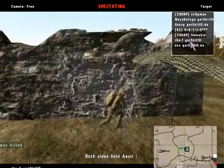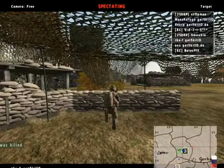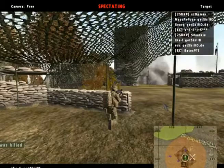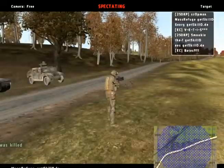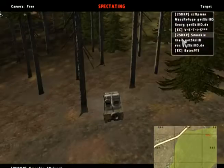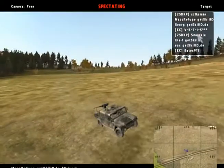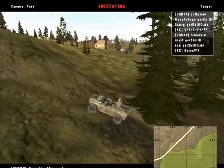Smokey passes by mass refuge — he hasn't spotted him. He tries to find his position. The F is almost inside the zone. The zone is being contested one-on-one. Mass refuge is pushing forward, and Smokey is trying to get to high ground to get the respawn truck, but this position won't allow him to see.